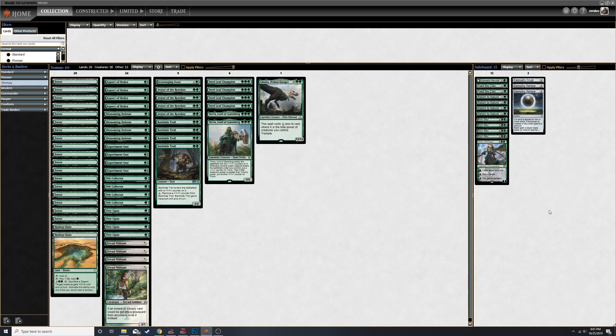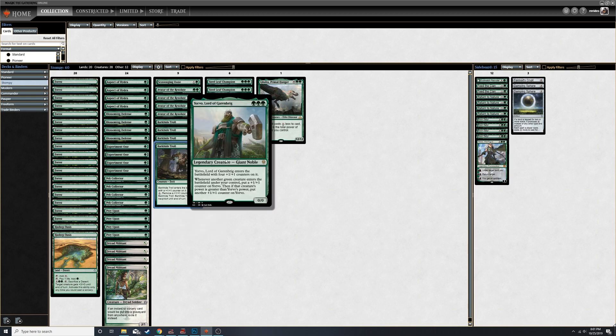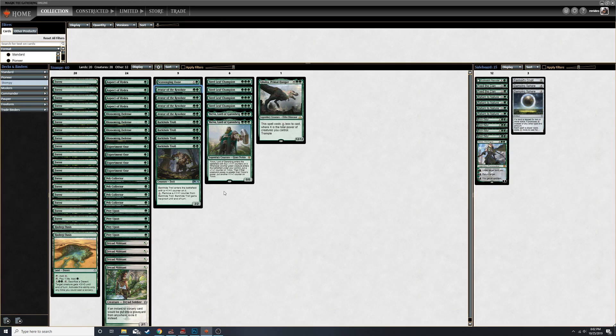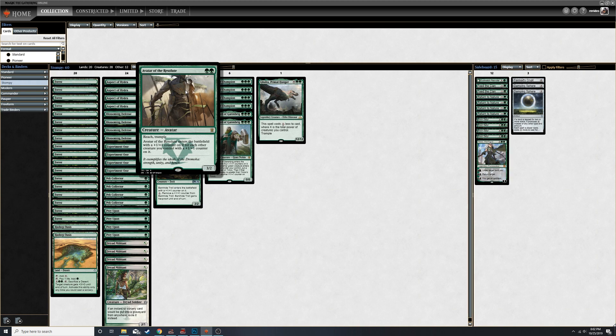The sideboard is just a mess of garbage - I haven't had time to really sort out what to sideboard against Pioneer since it's so new. The newer things I've been messing around with are Barkhide Troll and Yorvo - both top of the curve. They both play very well with Avatar of the Resolute with their counter synergies, so basically Avatar of the Resolute is going to get pumped up a lot.